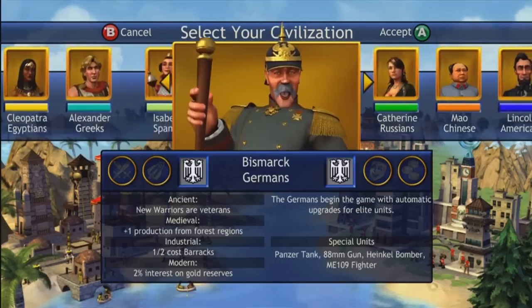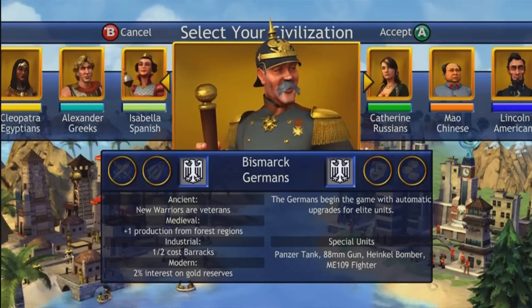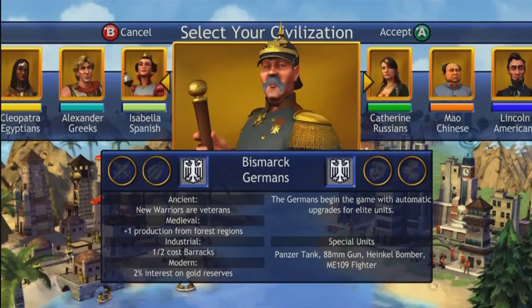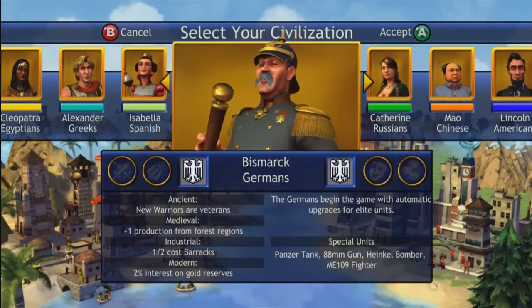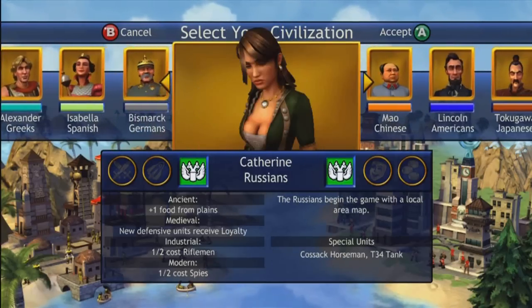Germans — you can do domination because they automatically upgrade to elite units. They get all those modern-day very powerful units, and they all get new warrior or veteran status, which increases their base attack by 50%. They also get half-cost barracks in the industrial era.